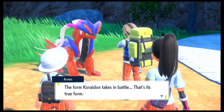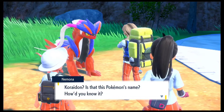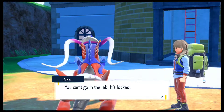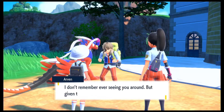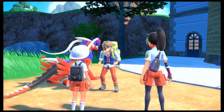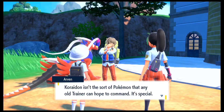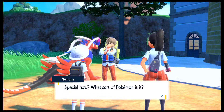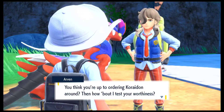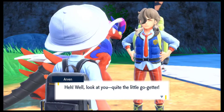It can't fight while it's like this. The form Koraidon takes in battle — that's its true form. Koraidon? Is that this Pokemon's name? How would you know it? You can't go into that lab, it's locked. I don't ever remember seeing you before — but giving the uniform, you go to the academy too, do you? Koraidon isn't the sort of Pokemon that any old trainer can actually command — it's special. Special how? What sort of Pokemon is it? You think you're up to ordering Koraidon around? Then how about I test your worthiness?